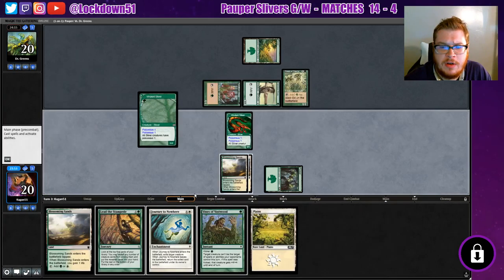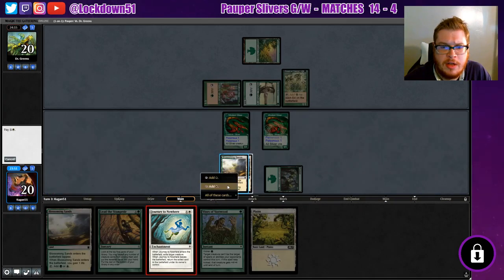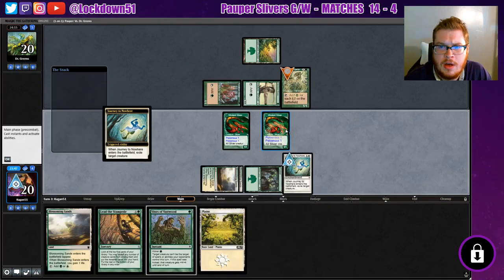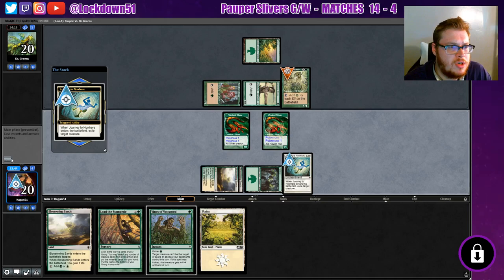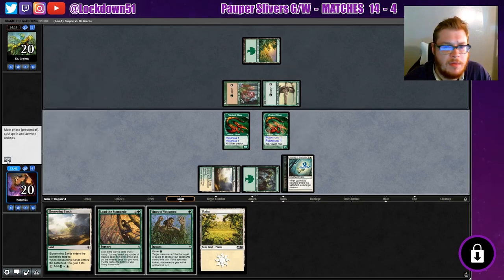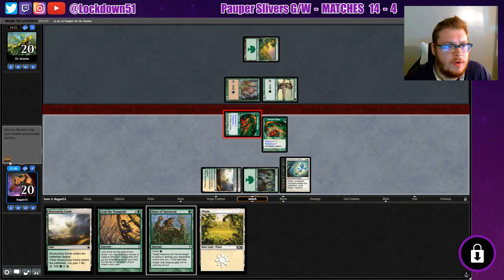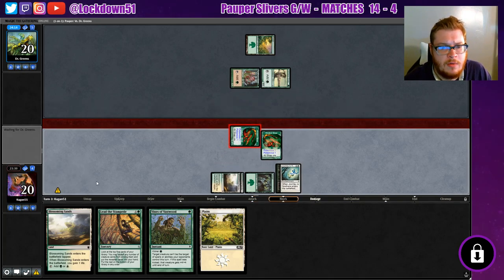I'm going to play our other Viverlin here and then we're going to Journey that sucker. I don't want him getting a bajillion mana for every other Elf on the battlefield, so we'll start getting the double Poisonous going, hit him for a little bit, and refill next turn.